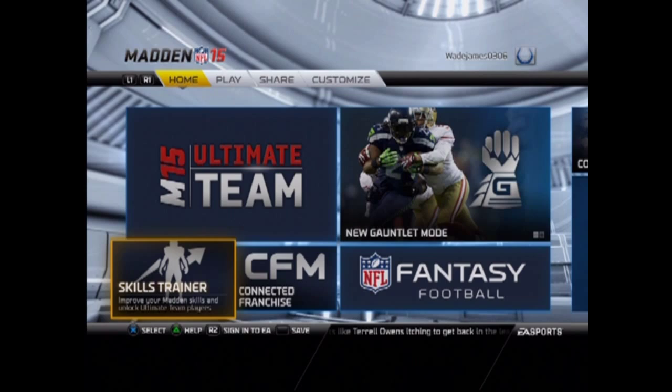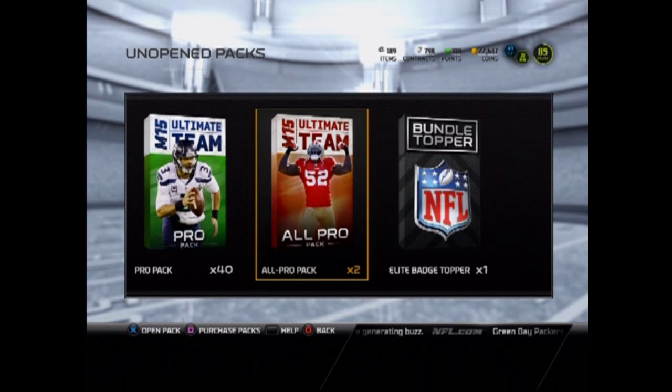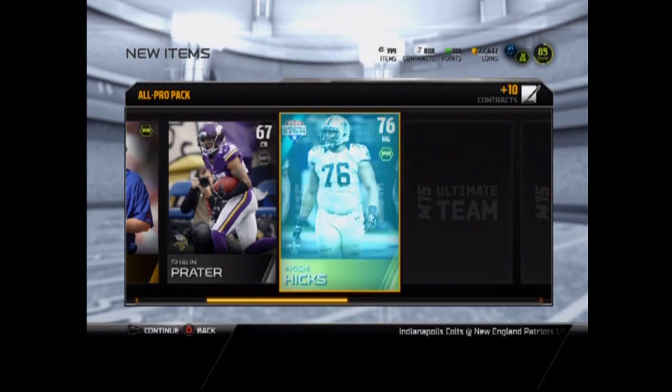We are back, guys — sorry about that, my internet's been pretty bad lately. We got two more packs and the elite badge topper, so let's get right into this. We got the Cardinals away — Doug Monroe and an Akim Hicks. Come on, let's get another elite!